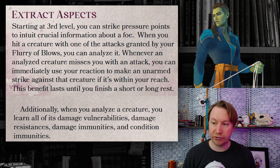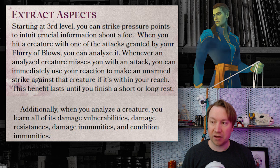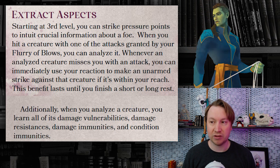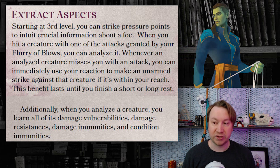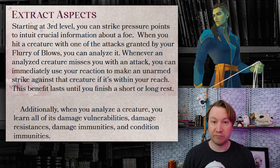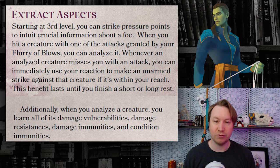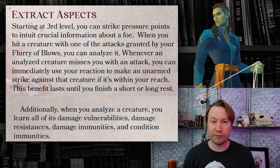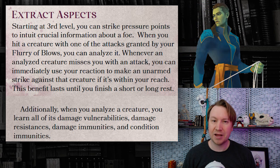Additionally, when you analyze a creature, you learn all of its damage vulnerabilities, damage resistances, damage immunities, and condition immunities. I find, usually in combat, it's not difficult to figure those things out. Most monsters also don't have vulnerabilities because Wizards of the Coast knows that giving something a vulnerability is quite the death sentence, so they don't do that very often. Damage resistances — you're often going to learn it has resistance to non-magical damage from weapons, but at a certain level of play, you kind of just assume that. Damage immunities can be good. Probably the more useful one is condition immunities, though if you've played enough, you kind of know what ghosts are immune to. So I don't think this is really that great, especially tied to your flurry of blows, so it effectively costs a ki point. You won't be able to do this with a ranged monk, so there's just not much going for it at level three.